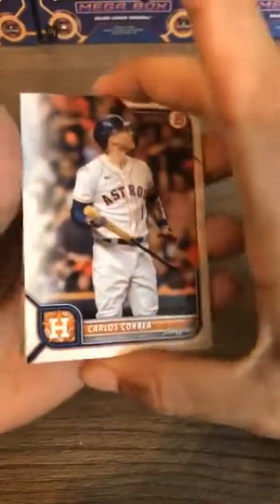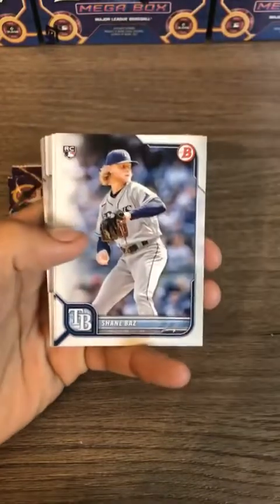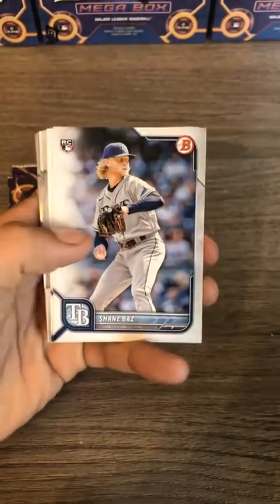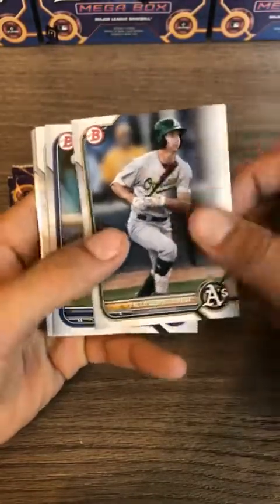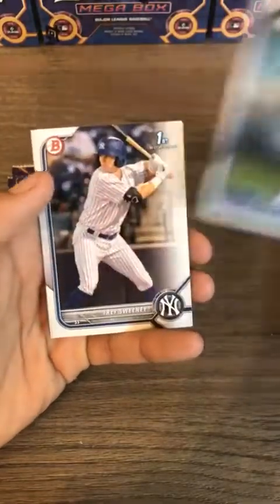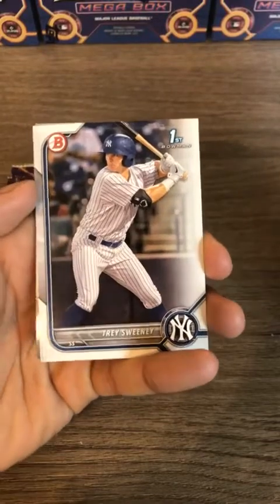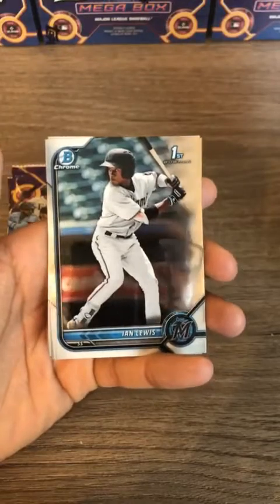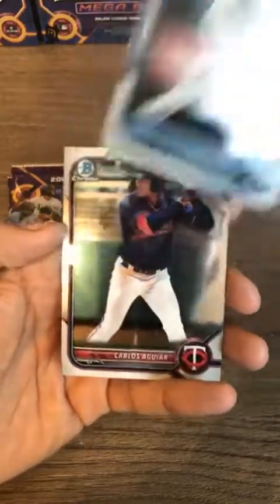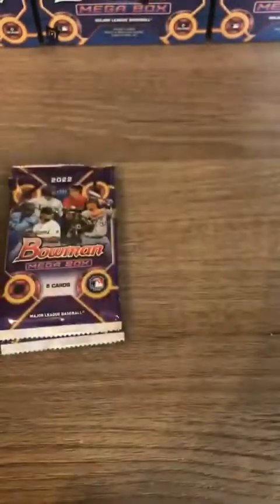Our last regular pack of the first box: Carlos Correa, Whit Merrifield, Matt Vierling, Shane Baz — should be coming back probably in the next few weeks for the Rays. Jackson Chourio, Tyler Soderstrom catcher prospect for the A's, Machado first Bowman for the Blue Jays, and Trey Sweeney first Bowman for the Yankees — he's the Yankees' first round draft pick from last year's class. Ian Lewis for the Marlins and Carlos Aguilar for the Minnesota Twins, their first Bowman.